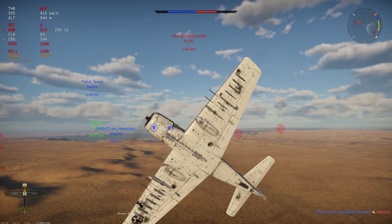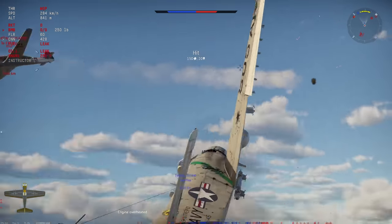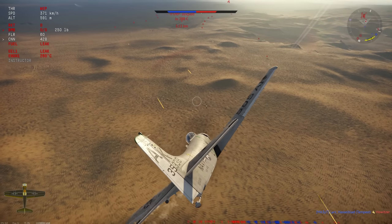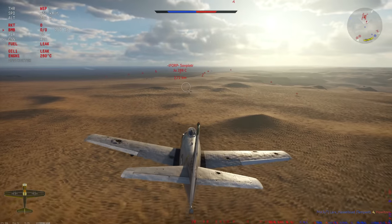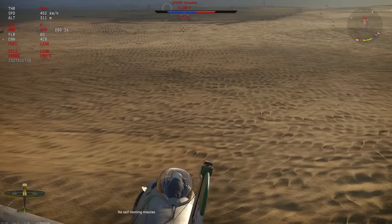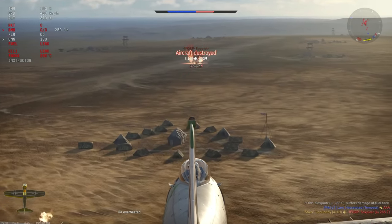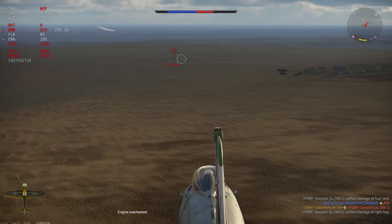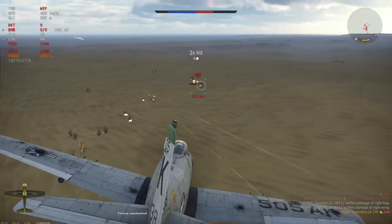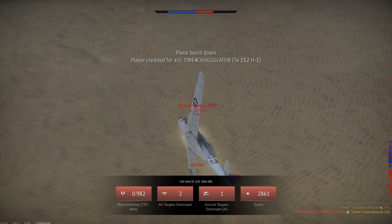I've got a Ta-152 trying a head-on — got a hit, did some damage. I did a strafing run on a base and then engaged the He-177, firing at close range and getting a kill. Also got a kill on the AA. Not too shabby — two kills and a ton of explosive force dropped, plus the toilet bomb.